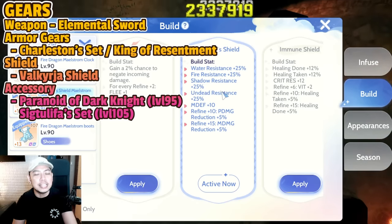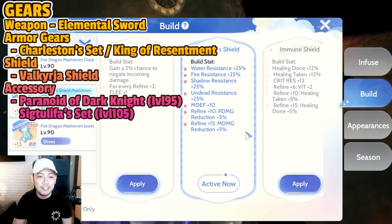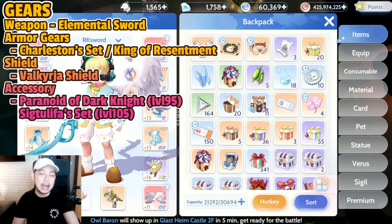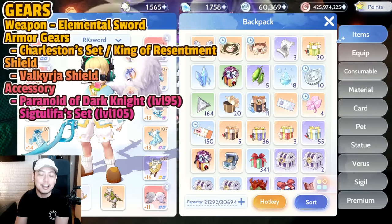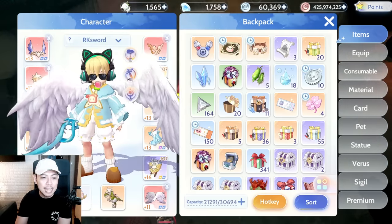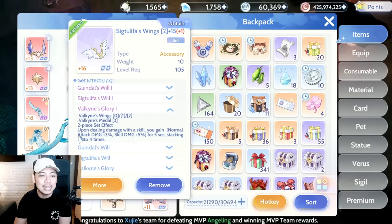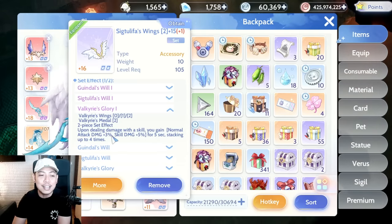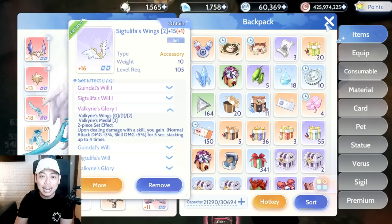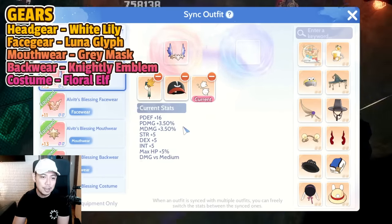For the shield, we use Valkyria's Shield — especially needed on PvP because there are a lot of Warlocks right now, and you need that fire resistance and magic damage reduction, especially at plus 15. For accessories, you may still use the Paranoid of Dark Knight for plus 15 percent skill damage, but I'm now using the Sig to Leaf set — medal and wing — which gives Valkyrie's Glory: upon dealing skill damage, gain normal attack damage plus 3 percent and skill damage plus 5 percent, stacking up to 4 times for 20 percent skill damage increase and 12 percent normal attack damage.